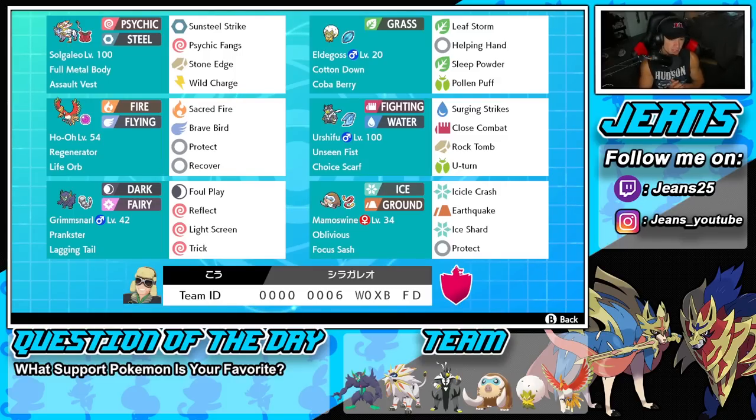Second Pokémon on the squad is Eldegoss from Gen 8 — really cool Pokémon. It works well because of its ability Cotton Down: every time someone hits this Pokémon, everybody on the field goes down minus one in Speed. Pretty cool, but it makes every single turn take ten times longer. We've got the Koba Berry as our item, rocking Leaf Storm, Helping Hand, Sleep Powder, and Pollen Puff.